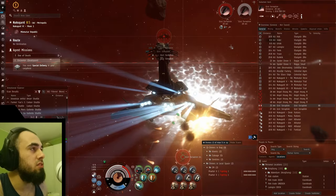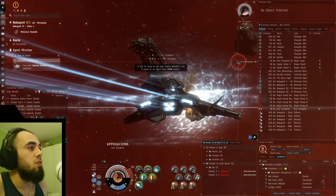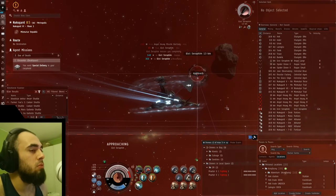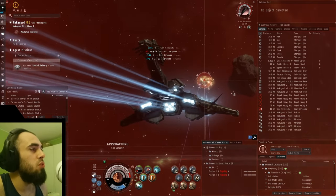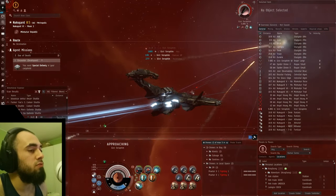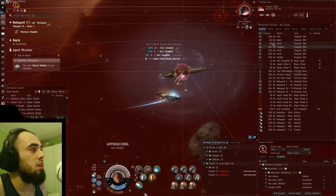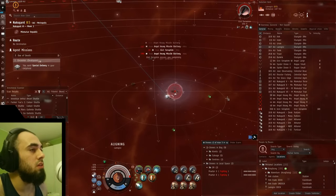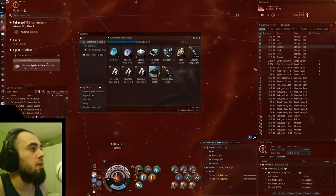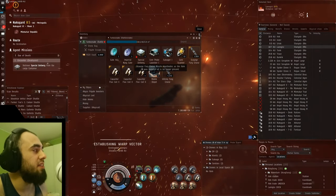Let's kill these two guys — they're going to drop something. The second one is almost dead; I burn to the last guy with the MWD. He's going down — I turn off the MWD and boosters since there are no more tank requirements. We start aligning to Langisi, the cargo container opens, I recall my drones with Shift+F, and warp to Langisi. We are done!